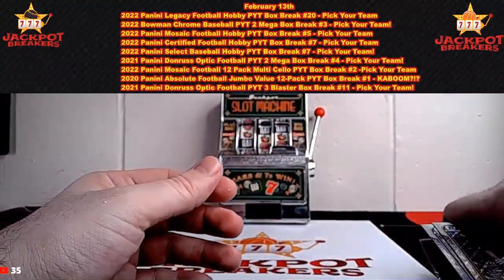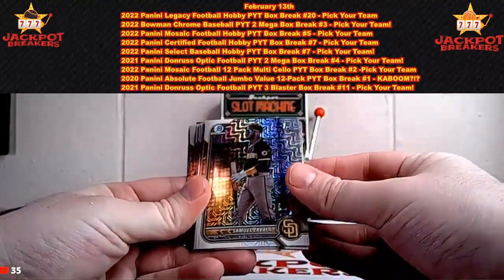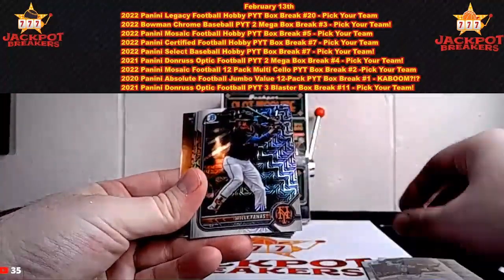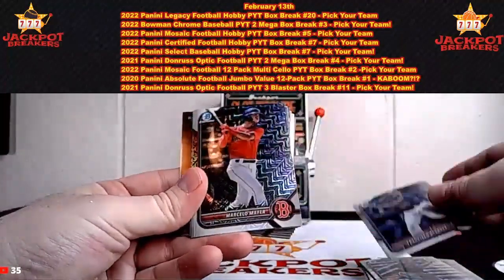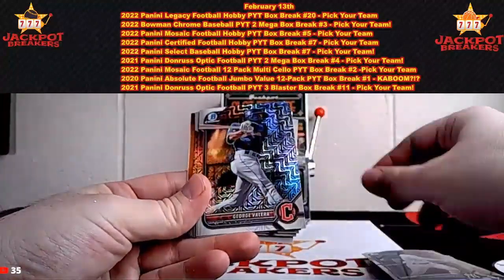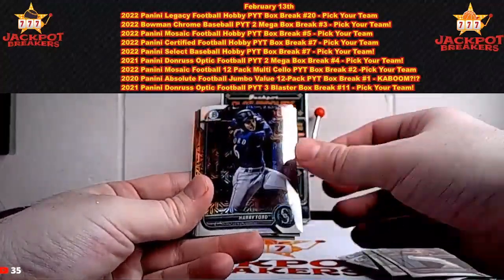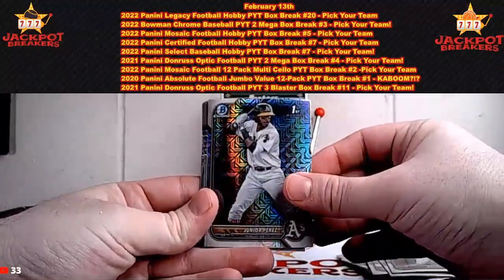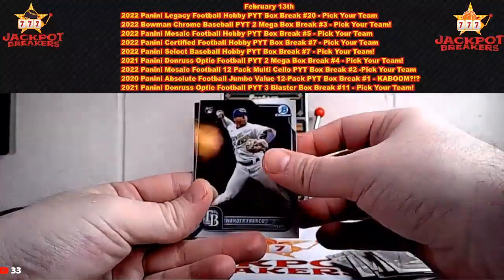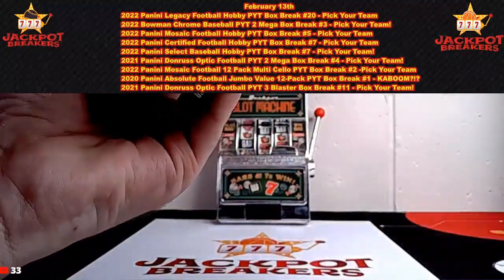So all these Chrome cards I will top load, and those Wander Francos too. No autos in this, no numbered. But we have Zavala first Bowman, Drew Baker first Bowman, Marte, Harris, Fannis first Bowman, Alvarez, Meyer, Mead, Colas first Bowman, Dominguez, Valera, Hassell, Lonnie White Jr., Cowser, Ford, Perez first Bowman, Jobe, Tovar, Hassell, Wander on the two rookies. Those will all be top loaded before I ship out. The rookies will get sleeved.